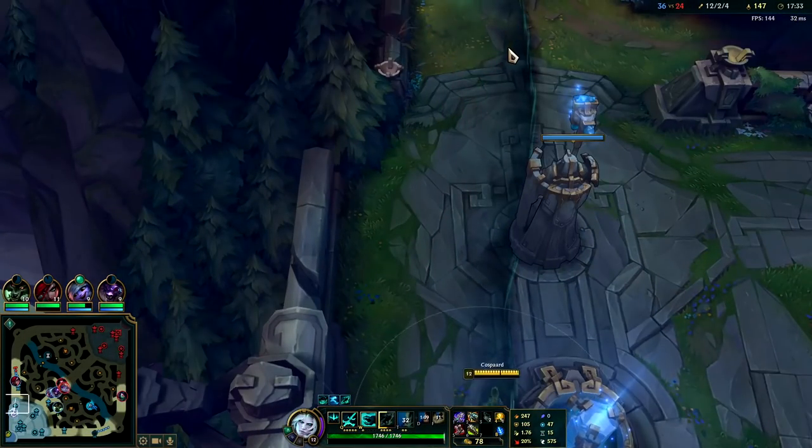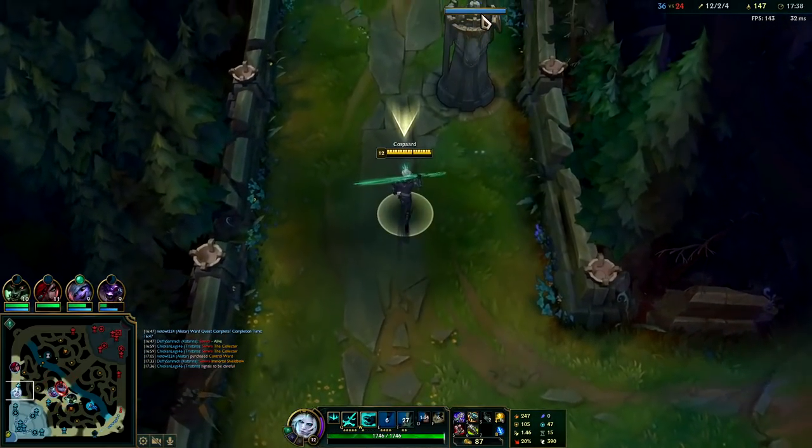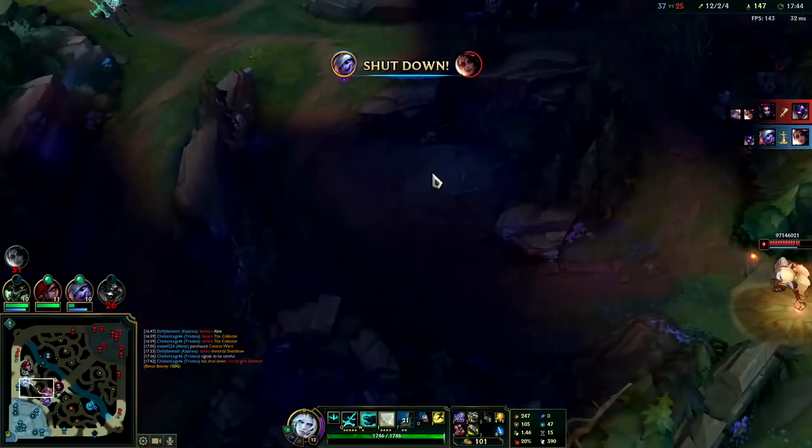Look at that movement speed. This is why Viego plays top or jungle — it's really that E-based movement speed. That's the secret, guys.